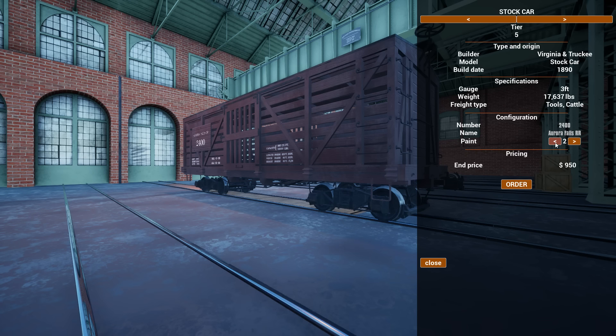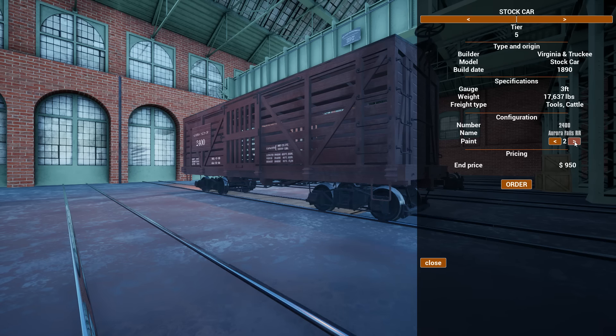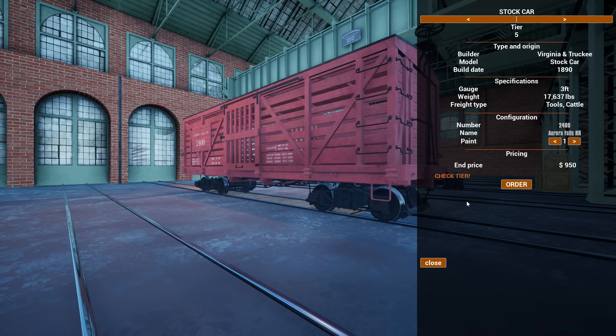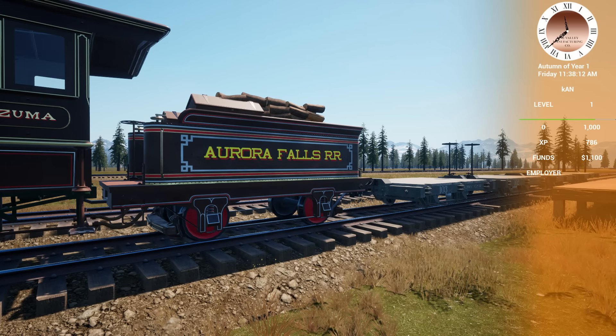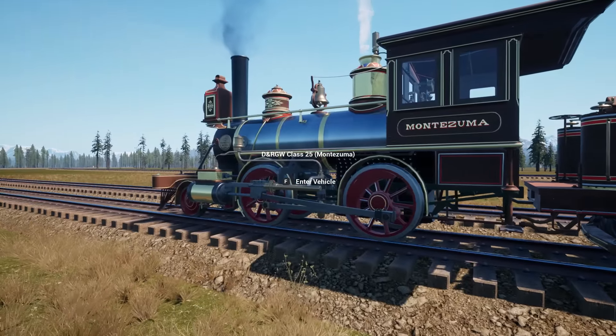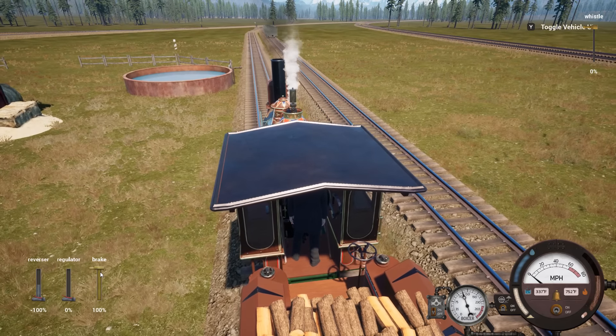We'll just call it Aurora Falls Railroad and paint it a terrible color. This is 17,000 pounds empty - that's kind of insane. Luckily the cattle farm is uphill and we only have to go downhill from the cattle farm to get to the freight depot. Check tier - tier 5! Oh my god, are you serious? I can't afford it - I'm level one. How am I still only level one? Well, I guess we're not buying cows today.